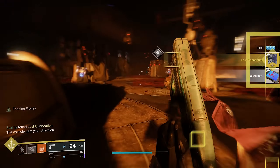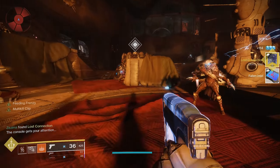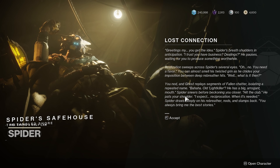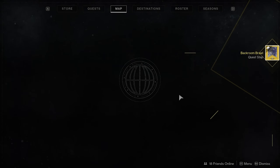Next, go to the Tangled Shore where you'll find a lost sector. There's going to be a Servitor there — just rush it, then teleport back to the Tangled Shore and kill the Servitor five times in a row.